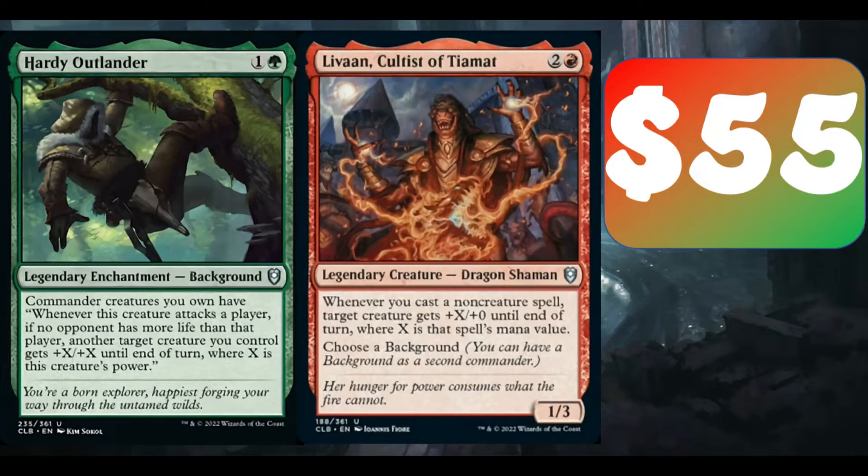The background I've chosen is Hearty Outlander. It's 1 and a green for a Legendary Enchantment Background. Whenever your commander creature attacks a player, if no opponent had more life than that player, another target creature you control gets plus X, plus X, where X is that creature's power. So it doubles the power and toughness of a creature mid-turn, as long as they're attacking the player with the highest life.